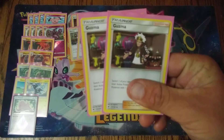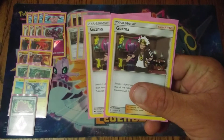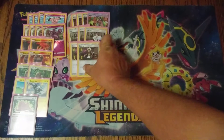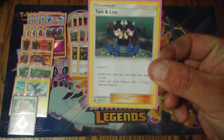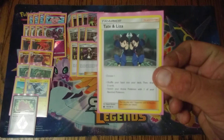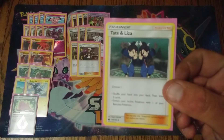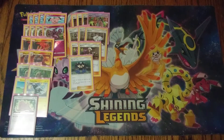Two copies of Guzma — fairly important in this deck, but we only play two copies because sometimes we can't afford to Guzma. We need to go for Diantha or Apricorn Maker to thin our hand out. But sometimes you have plays where you can Guzma and still empty your hand and hit for 160. One copy of Tate & Liza, mainly for the switching ability — you don't want your Magcargo, Oranguru, or Zebstrika stuck in the active. You only really want Granbull in the active, so sometimes we use the switching effect, and occasionally the shuffle-and-draw.